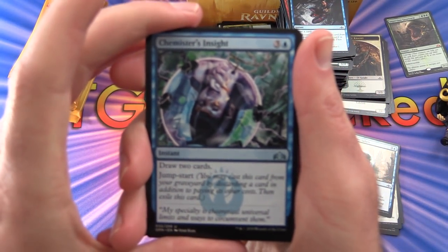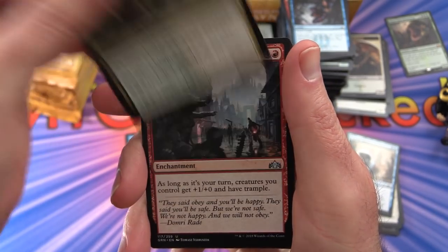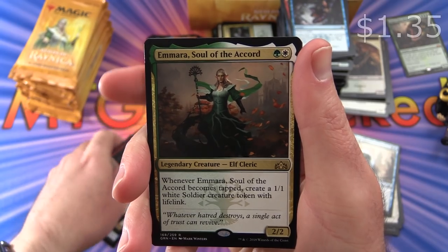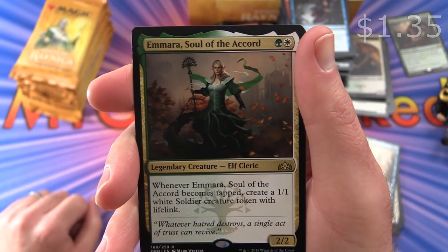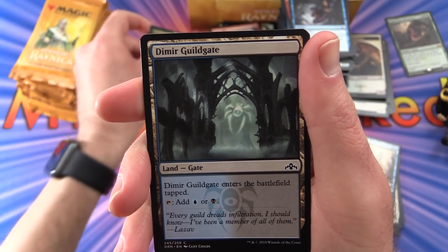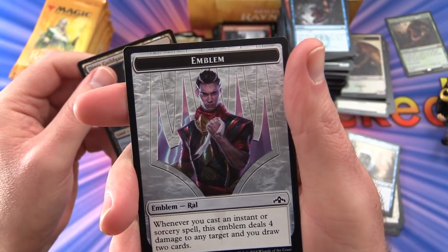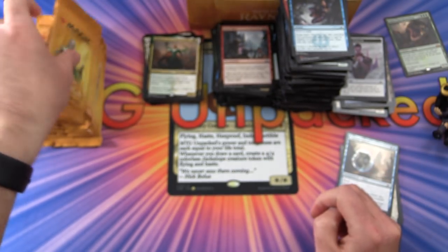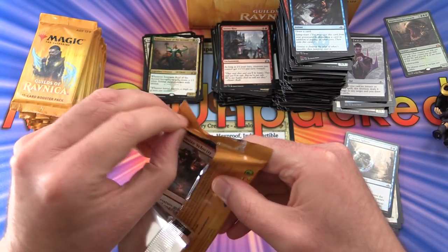Next up: Chemister's Insight, Ledev Champion, Street Riot. Rare is Mara, Soul of the Accord — legendary creature Cleric, 2/2 for 2 mana. Whenever it becomes tapped, create a 1/1 white Soldier creature token with lifelink. And we get an emblem of Ral — so we have that along with the planeswalker himself. We just need a Vraska now.